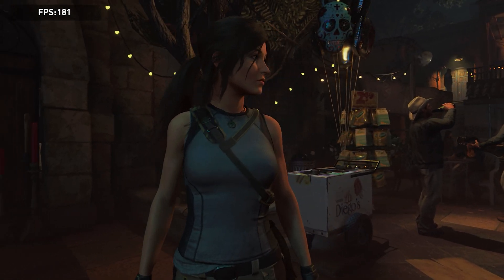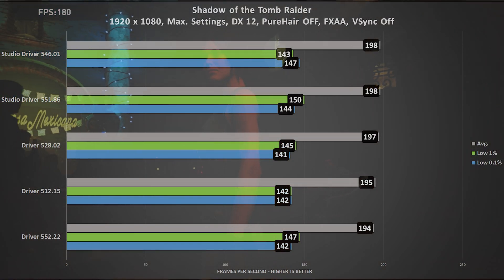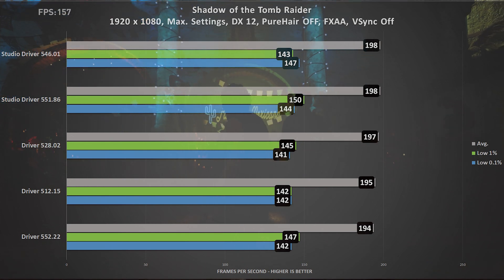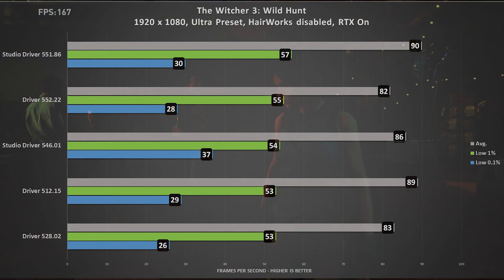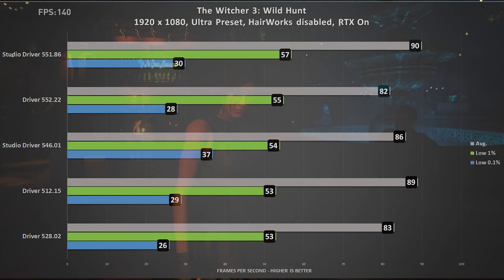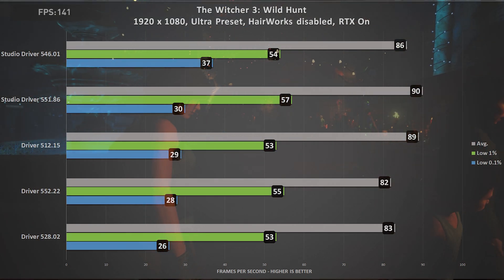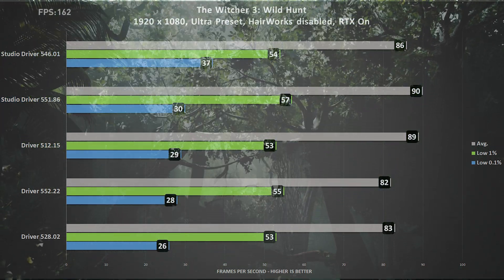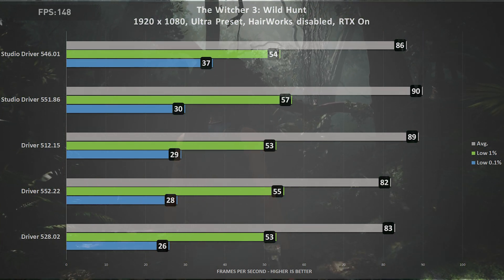The final game is Shadow of the Tomb Raider, also at 1080p with all settings maxed. The average frame rate is nearly identical across both studio drivers, with the game-ready driver very close — within 1 to 2 frames per second at best. For the low 1% frame rate, the latest studio driver takes the top spot while the older studio driver drops to second-to-last place. The first two places go to the latest drivers from each category — both studio and game-ready. At the 0.1% frame rate, the older studio driver leads, followed closely by the latest studio driver, while game-ready driver 552.22 leads among the game-ready options.